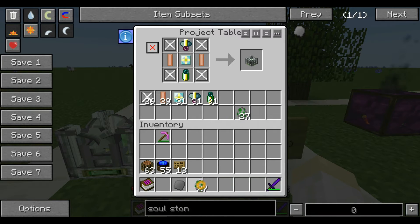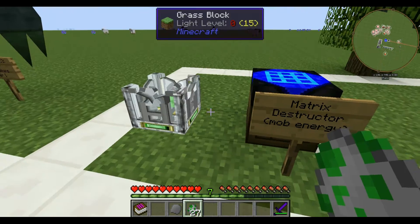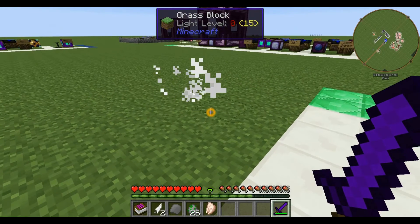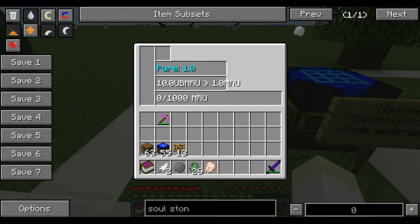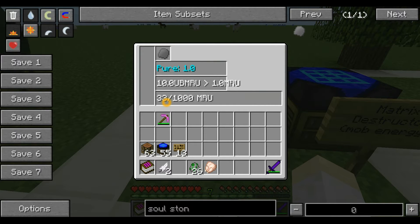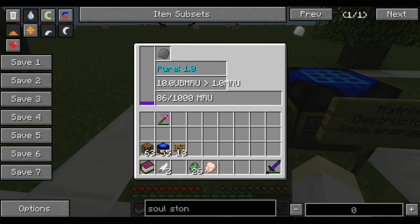So I have 772 UBMRU energy. Let's take some of these things — I found this when I was looking for stuff to kill, a spawn-failed chicken. We killed that and now I'm at 851 energy. When you kill stuff, you get energy. The way you turn that energy into usable energy is you stick your soul stone in the Matrix Destructor and it drains it and generates MRU. In this case, 10 matrix energy turns into 1 regular energy, so there's a little conversion factor, but you don't usually need to worry about that.